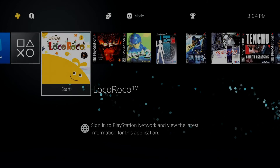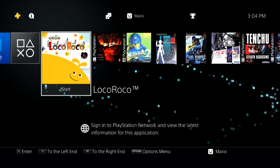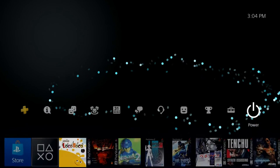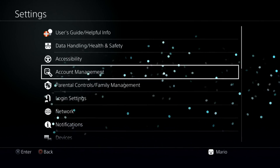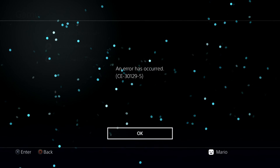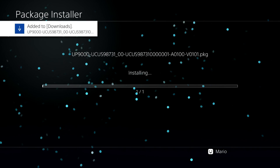Over at the PS4 — assuming you know how to navigate a jailbroken PS4 and have already run the required jailbreak payload — plug in your USB drive, go up to Settings, all the way down to Debug Settings, then Game Installer, and install the package file. Just wait a few moments.